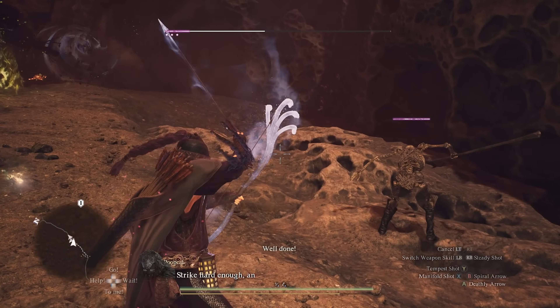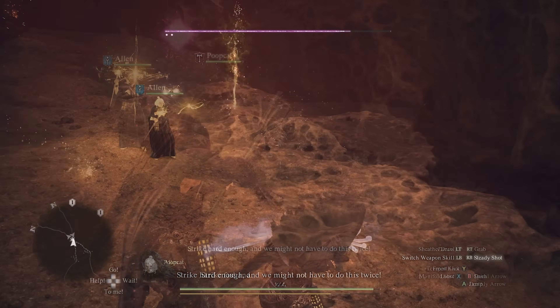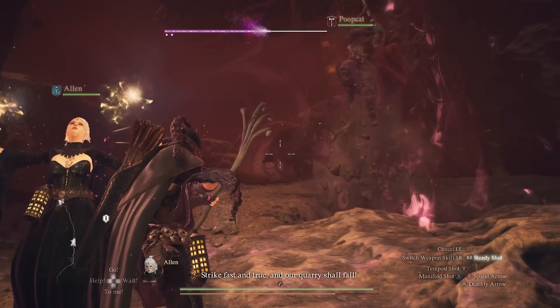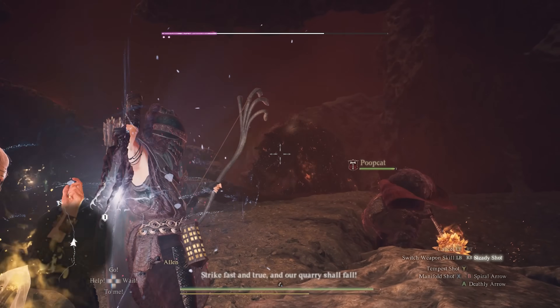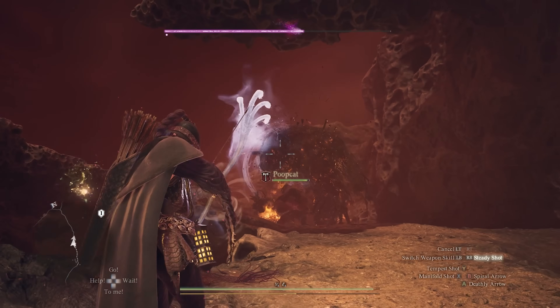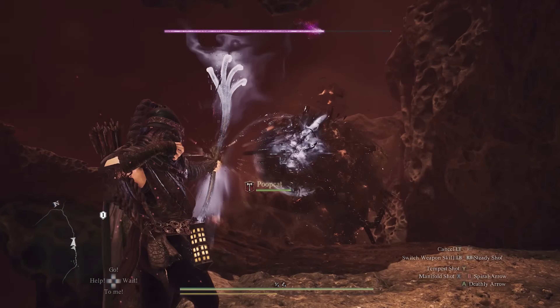Easily one of the most satisfying things you can do when playing as an archer. You can even use steady shot on your most basic attack and click the right stick to initiate a puncture dart, which draws the bowstring to its absolute limit before firing. This makes aiming more difficult but allows you to pierce targets with greater impact and do more damage overall.